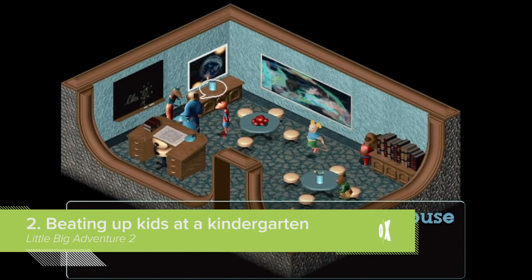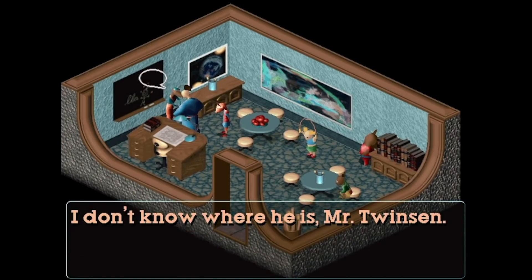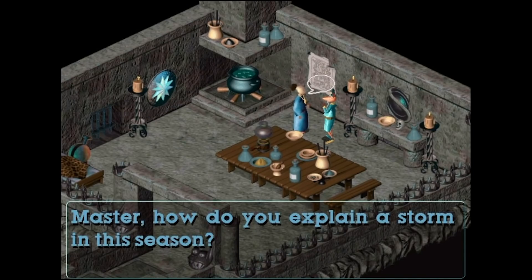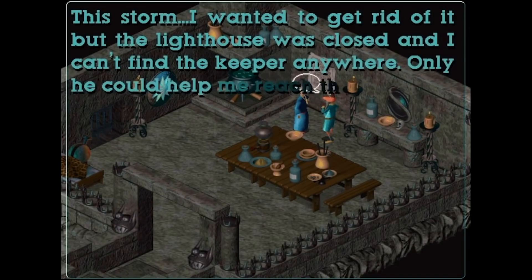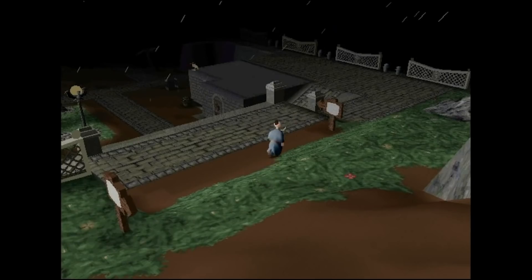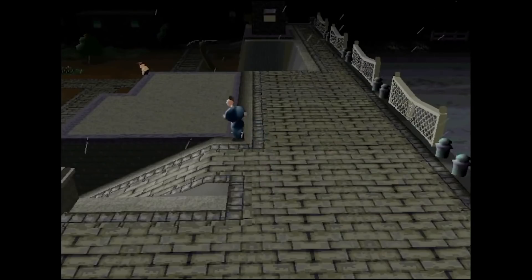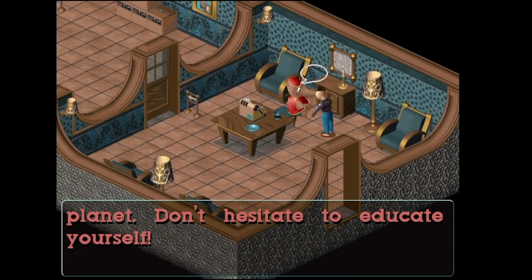I am looking for the lighthouse keeper. Little Big Adventure 2 was a 1997 action-adventure game that cast you as hero Twinsen, who is trying to figure out why the weather is acting strangely. The aim of the game is to travel across the world of Twinsen — you heard me — fighting enemies, solving puzzles, and befriending the different species who make Twinsen their home, including sphere people, anthropomorphic elephants, and rabbit folk.